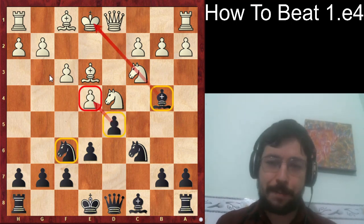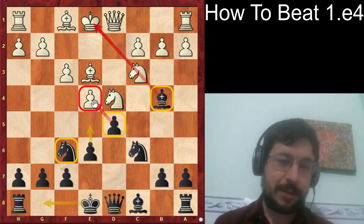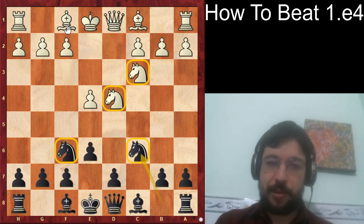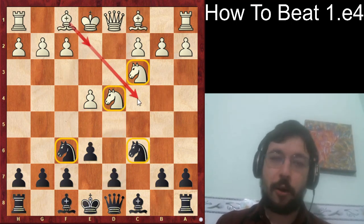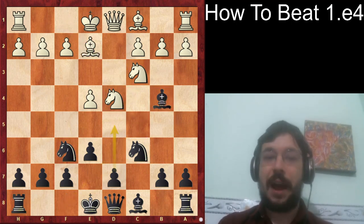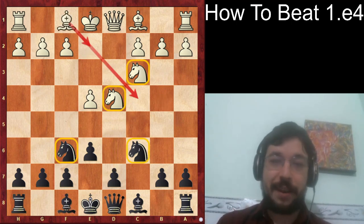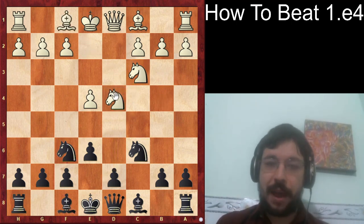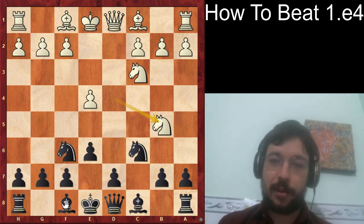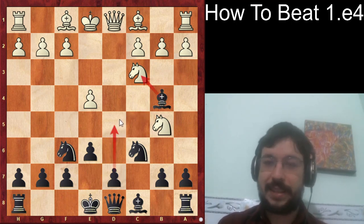Otherwise it's just a bad position for white — moves like e5 later in the middlegame can give you very good central control. So whether white plays bishop e3, bishop e2, or bishop c4, they're all going to be met the same way: bishop b4, d5, and thanks for a free initiative. What should white do instead? Well, the move knight b5 is quite reasonable.